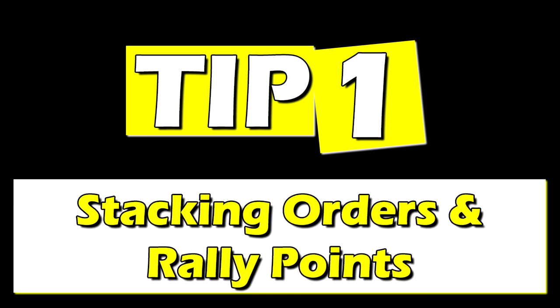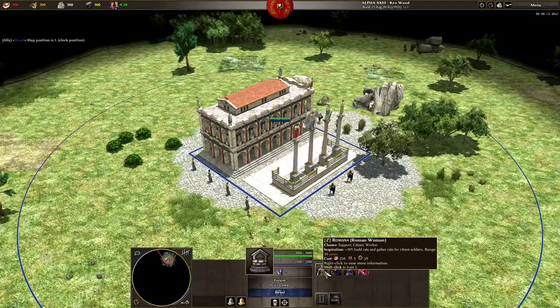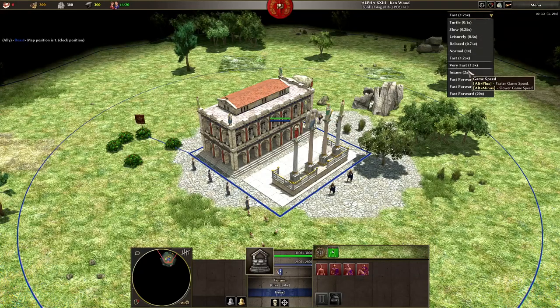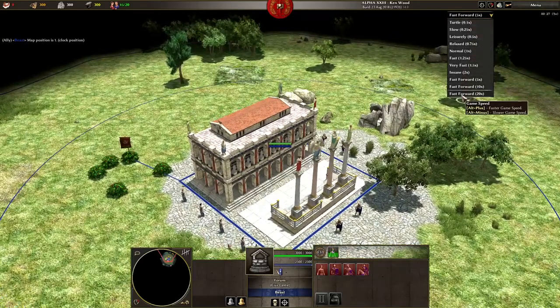Tip 1: Stacking Orders and Rally Points. We've already seen how the shift key is handy for queuing up multiple units from your unit-creating buildings, but this versatile key has other critical functions as well. One of the most useful is stacking.